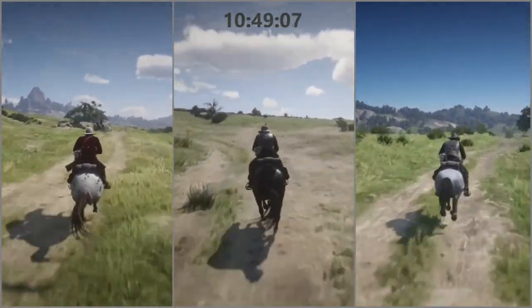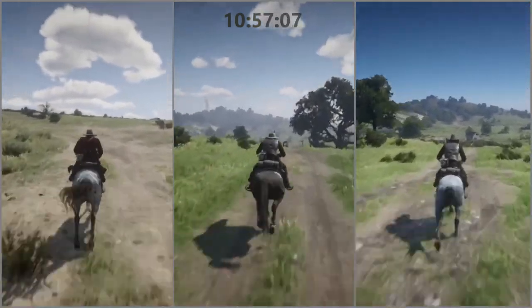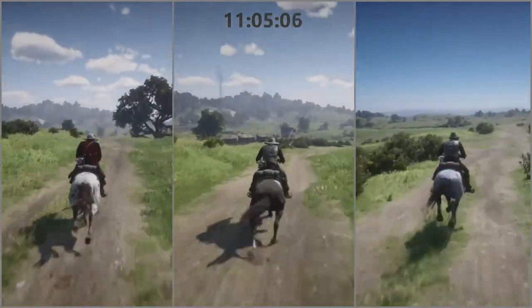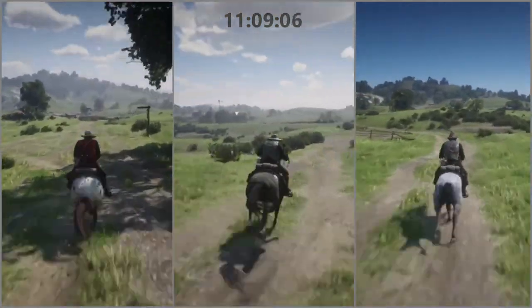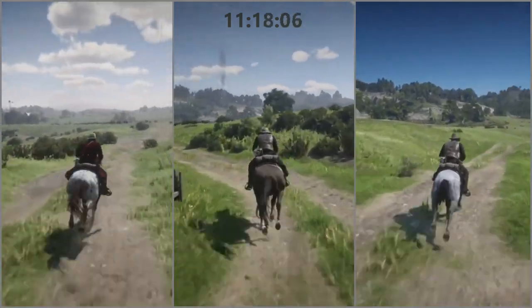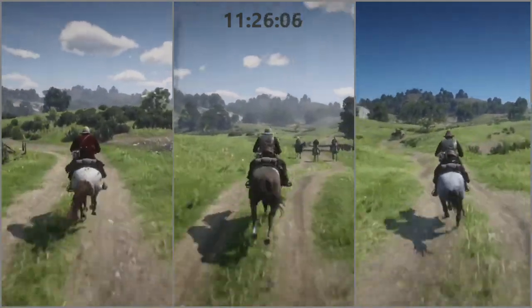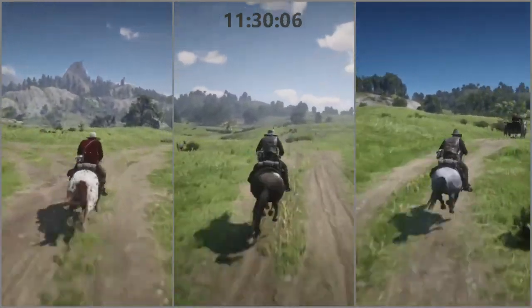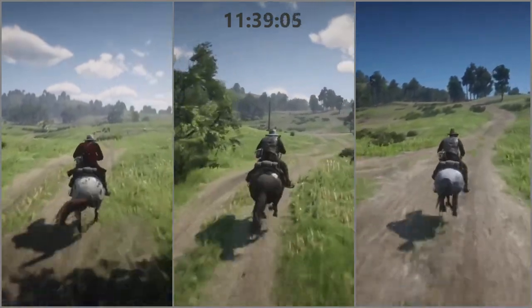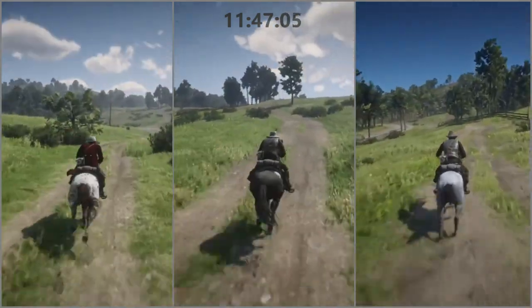Over time my ideas about which stat is most important have changed. On my first playthrough I just wanted a fast horse that didn't go down easy — this led me, and a lot of players I think, to gravitate towards either the Arabian or the Turkoman. In subsequent playthroughs I began to value stamina more, mainly because I like swimming the horses long distances. But speed began to be less important and I began preferring to ride some of the less flashy horses. Now the way I generally play is to have a maximum bounty and fight bounty hunters all the time, so gradually my focus has shifted towards health being the most important stat. With a high bounty they bring dogs, and I hate them.